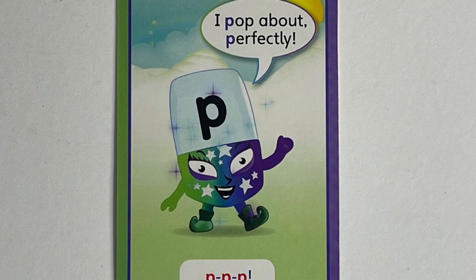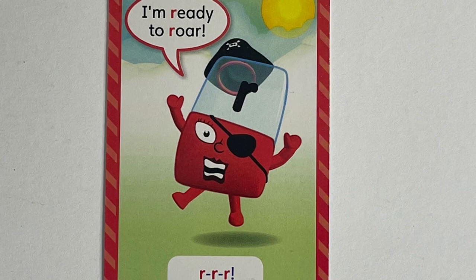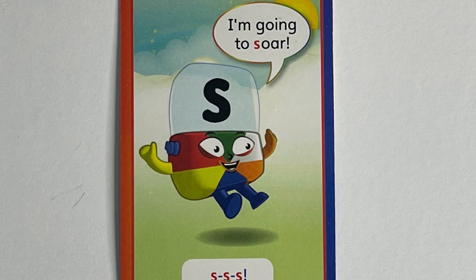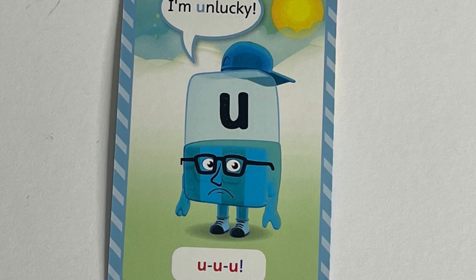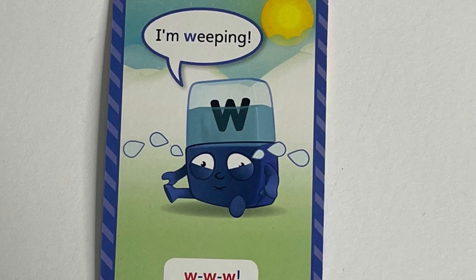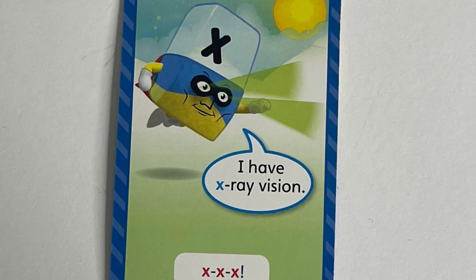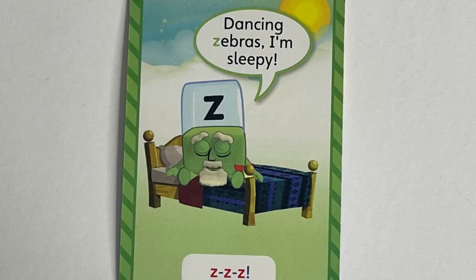P, I pop about perfectly. Q needs you to make her sound, and with Q they're both saying quiet. R, I'm ready to roar. S, I'm going to soar. T, it's time for tea. U, all by himself, and he says I'm unlucky. V, let's vroom. W, I'm weeping. X, I have x-ray vision. Y, yippee. And Z — Z says dancing zebras, I'm sleepy.